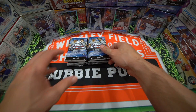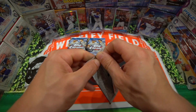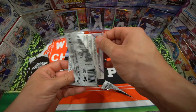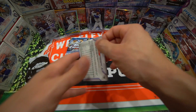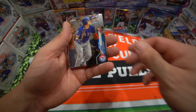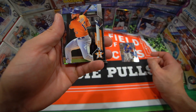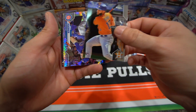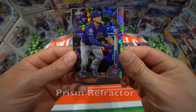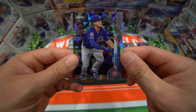We got our sepia packs here, those bonus packs, and then we'll start with the blaster on the right. Here we go. So first card is gonna be a Shinsoo Choo. Abraham Toro is gonna be the rookie card, and I see that we have a Cub — it's gonna be a Nico Horner with a nice shimmer. So that is a nice cubby pull right there. Very sweet looking card.